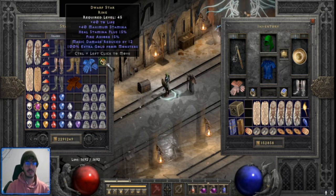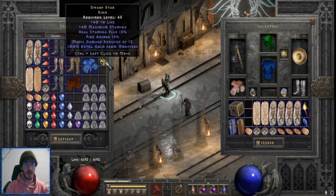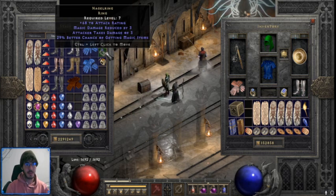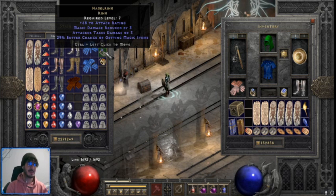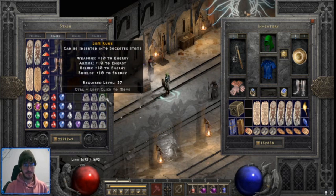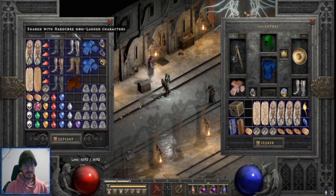Ring-wise, we got a Dwarf Star — this isn't the one I found; I'm actually using a Dwarf Star and we found a perfect one, so I just swapped mine in to capitalize on the extra magic damage reduced. We found a perfect Dwarf Star. A couple of naggle rings — this one's the good one: 68 attack rating, 29 magic find. I think attack rating goes up to 75, so it's not bad. This one's a little lower — 65, 22, not good. Runes: really not much of anything — one Lem, two Fals, and a Lum. The rest are usable stuff for Orits and rune words for Spirits.